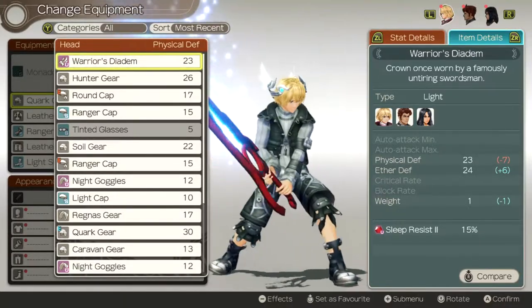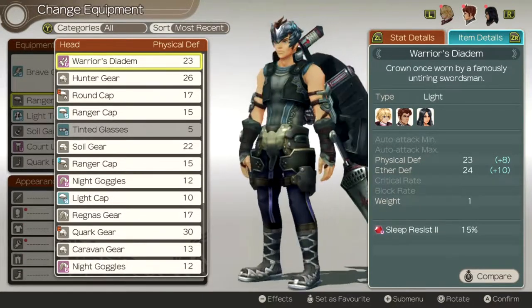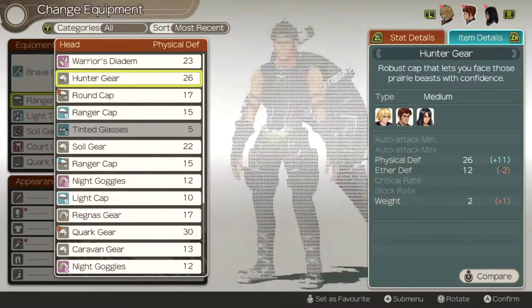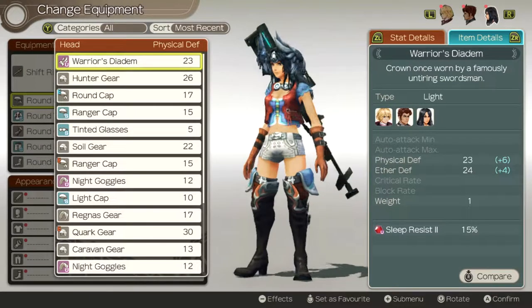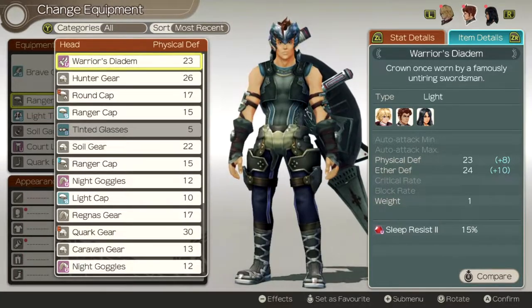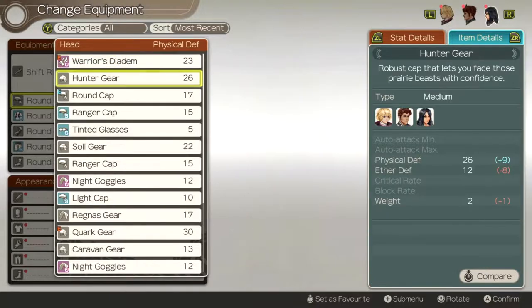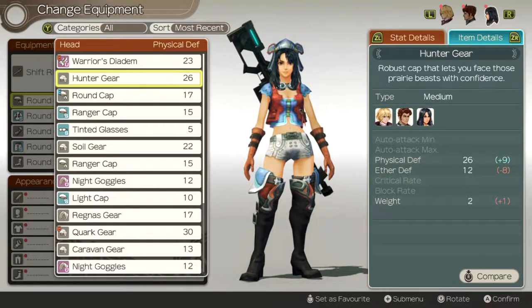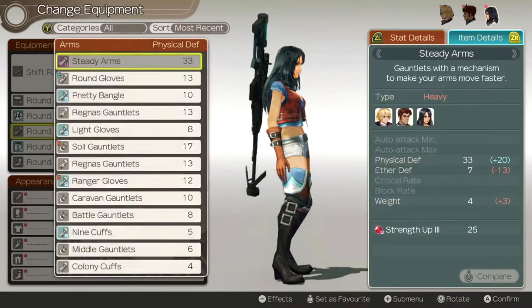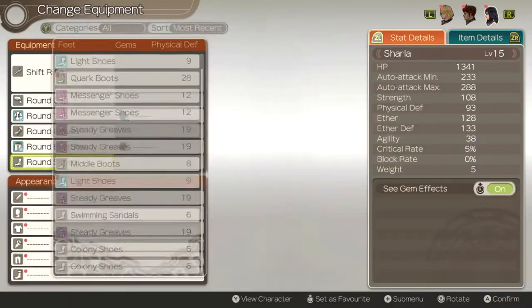It actually lowers his physical defense though — that's really strange. It's better for Reyn. I like how it's different for everybody too. Oh, what did she get? I want to give it to Reyn though because he needs the most defense out of everybody. Too bad the hunter's gear isn't better — that's unfortunate. Swimming oil — I got that from a quest I did earlier. I don't think I have anything good I can give her yet. Need a new weapon for her eventually.